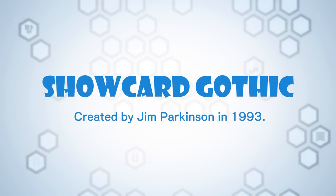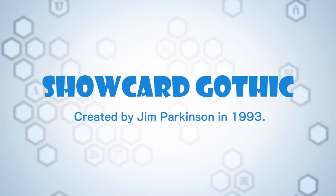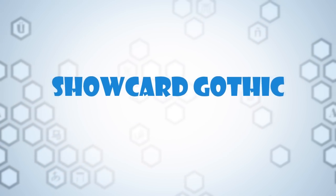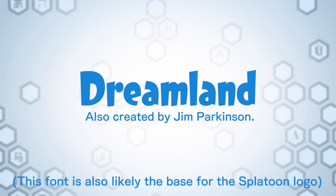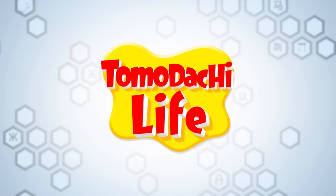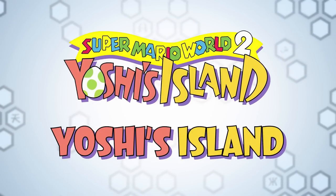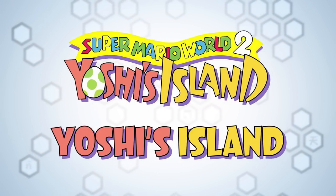Today, Showcard Gothic by Jim Parkinson is the most well-known showcard font, owing to its inclusion on most Windows computers. He also designed Dreamland, another more casual-looking showcard font, which was used in the European Tomodachi Life logo and looks extremely similar to the lettering in the Yoshi's Island logo, though Dreamland was released four years after the game.